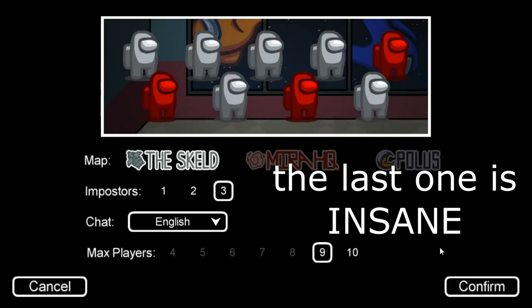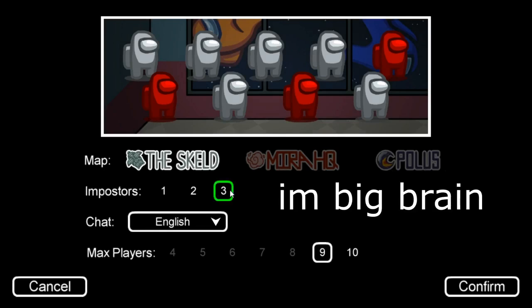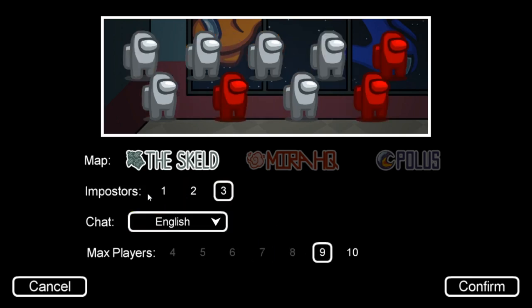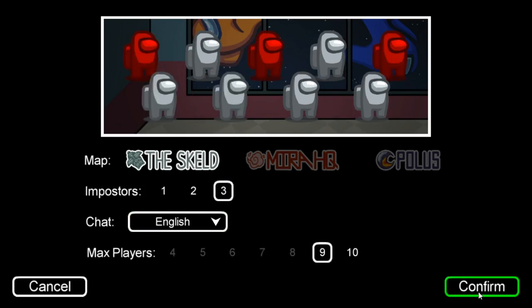So the first thing I do is host a game, and this is basically just using simple math to figure out your chances of being an imposter. If you want the highest chance, you're gonna have to select the imposters to three and the max players to nine. This gives you a one out of three chance of becoming imposter, and it's higher than any other version — two and seven is lower than one and three, and same thing with one and four, that's also lower than three and nine.